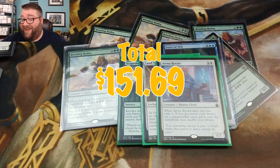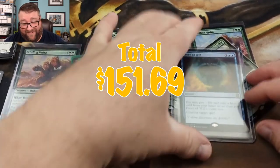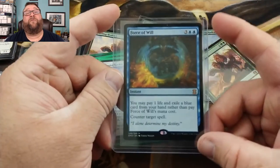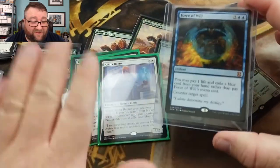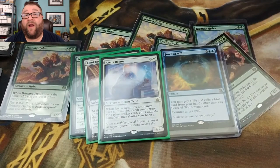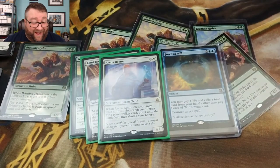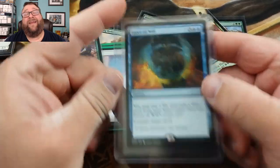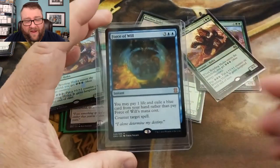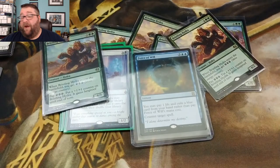Thank you so much. We have a Force of Will in our Pack to Power now. I'll go ahead and get this list updated. Jeremy, like I said, whatever you want out of that binder, it is yours. He didn't even ask for a specific card — he just said send me back something cool. This thing's already going long, but I am just blown away. I will get the deckbox list updated to include all this wonderful stuff. This is amazing. Thank you once again, sir.